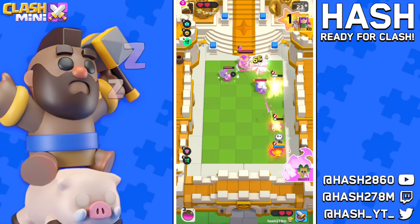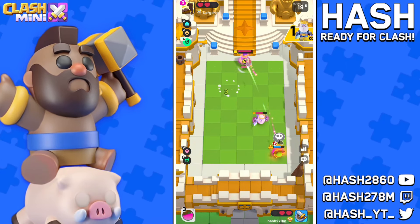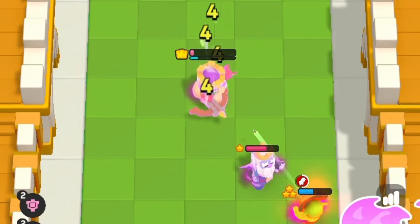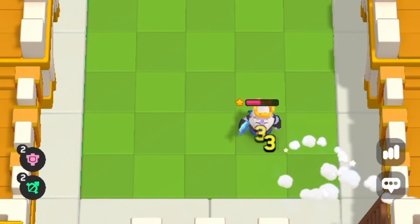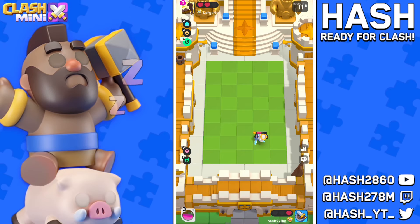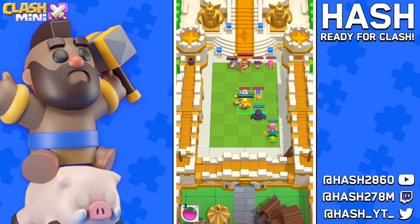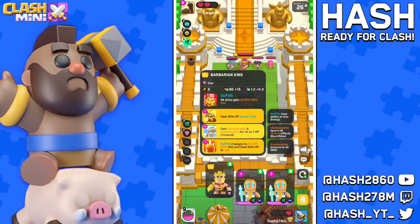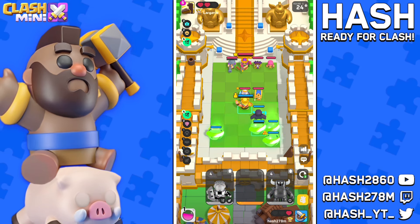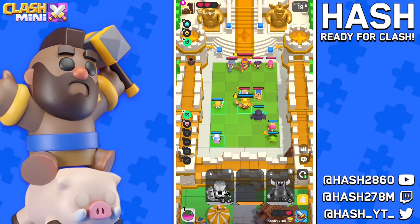Dark goblin is going crazy — we might actually be able to win this round unless... no, the ghost is going to make us lose this round. That was so sad. In round number four I'm going to make sure to activate the fully ranger synergy, upgrading the PEKKA to the invis.